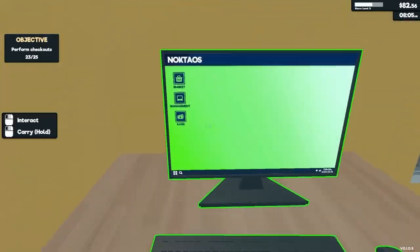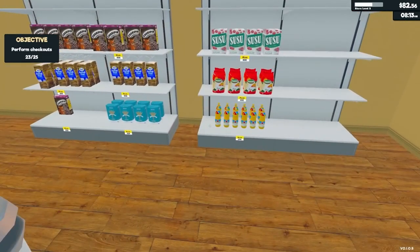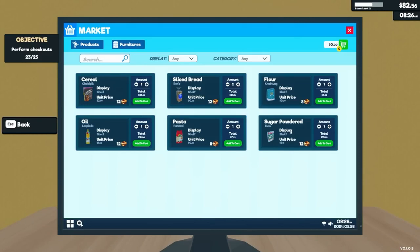Speaking of storage, organization is key. Keep fast-selling items near the front to save time and boost efficiency. Remember, time management is crucial in Supermarket Simulator, and a well-organized storage room means quicker restocking and happier customers.